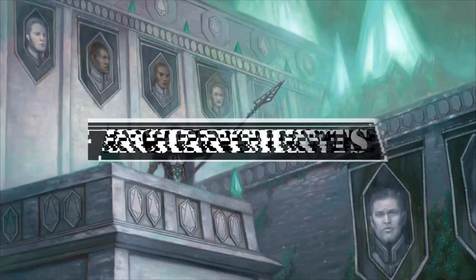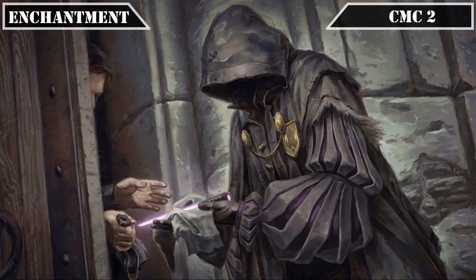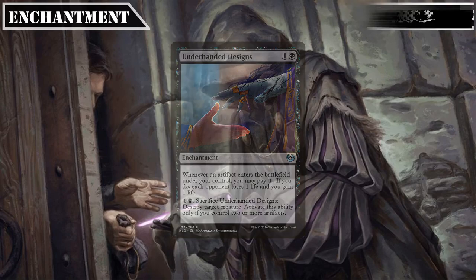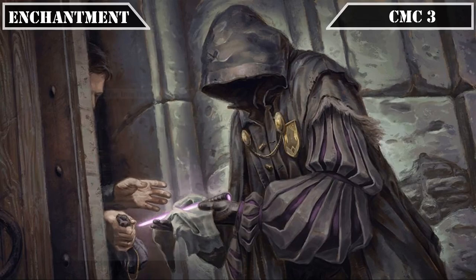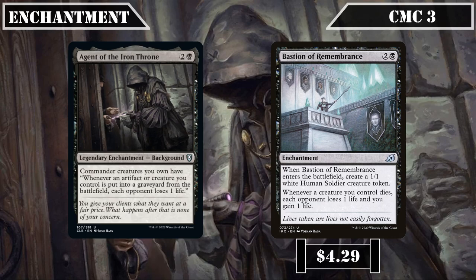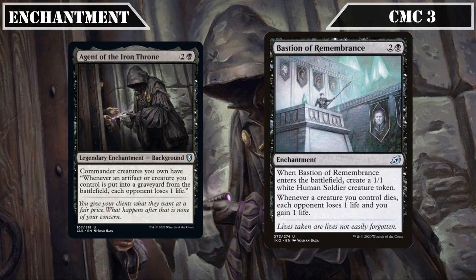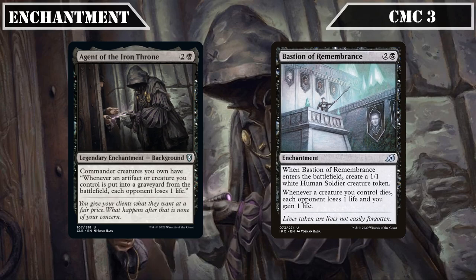For enchantments, Underhanded Designs in the CMC 2 slot lets us pay 1 whenever an artifact ETBs under our control to have each opponent lose 1 life while we gain 1, and lets us pay 1, a black, and sac it to destroy target creature if we control 2-plus artifacts — reasonably costed AoE drain that works well with our artifact token creation. Agent of the Iron Throne is a background that has each opponent lose 1 life whenever an artifact or creature we control goes to the graveyard from the field, and Bastion of Remembrance creates a 1/1 when it ETBs and has each opponent lose 1 life while we gain 1 whenever a creature we control dies, providing even more AoE drain.